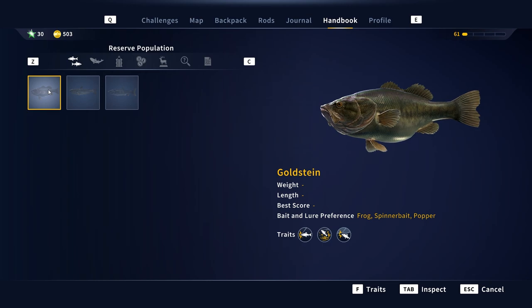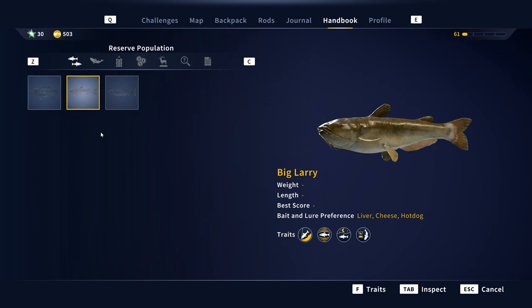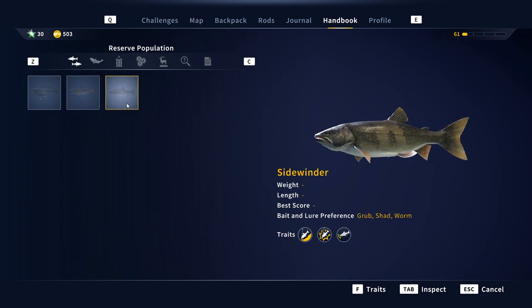For Big Larry the Channel Catfish, I'm going to be using the Devil's Advocate Spinning Rod, the Pure Champion Spinning Reel, and 15-kilogram line. For bait, we're using a hot dog on a size 2 hook. I'll show you my tackle setup in a minute — these are the legendary fish, and they've added a nice bit of mysteriousness to them so you get a proper trophy.